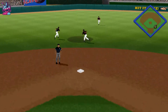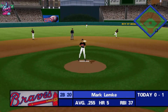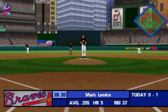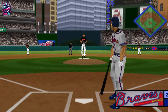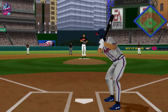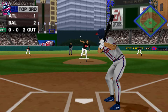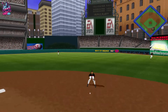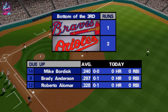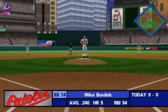Hit to center field — out! No swing. Two outs, nobody on. Hitting 0 for 1, Mark Lemke. Orioles, let's go. Line drive, second base — he made a good play on that line drive because he got a good read on the ball when it came off the bat. Third out, we go to the bottom of the inning.